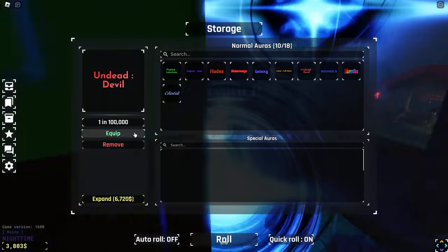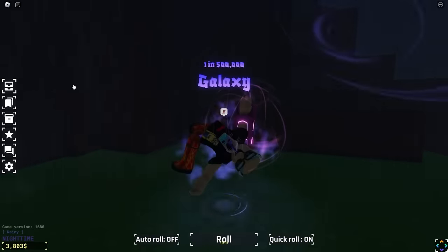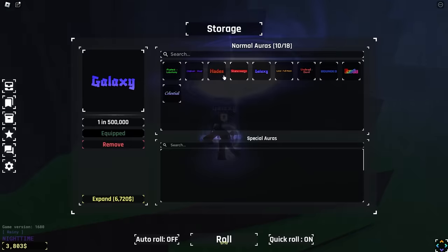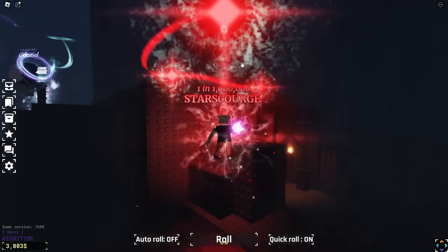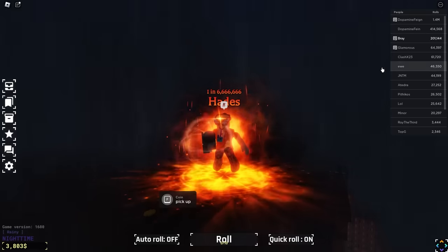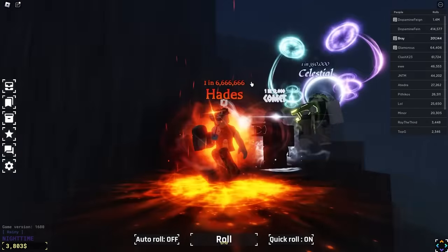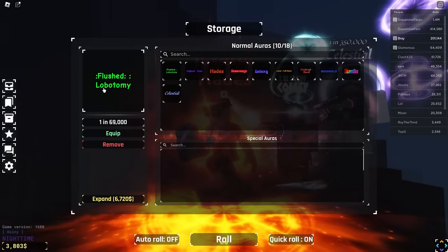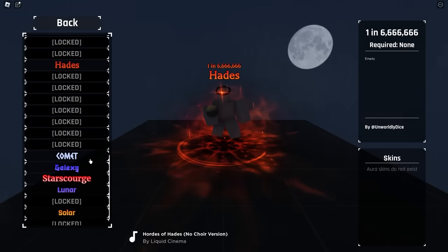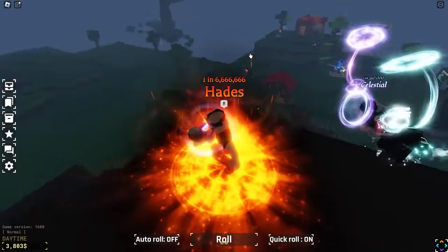He's got Lunar Full Moon — I still have not ever seen this one. Then a Galaxy — I love the idle animation on this one. And a Star Scourge, which could have been a breakthrough. The big one: he's got Hades — one in 6.6 million. At 200,000 rolls, that is crazy. He's also got a Diabolic Void and a Flush Lobotomy. Let's check his storage — yep, there's the Hades. Very, very cool aura. I think I like Sailor a bit more but this one is rarer.